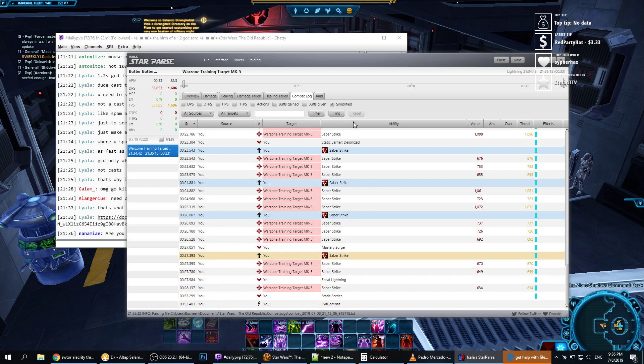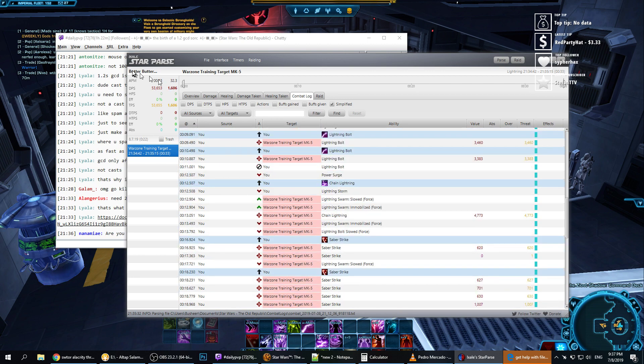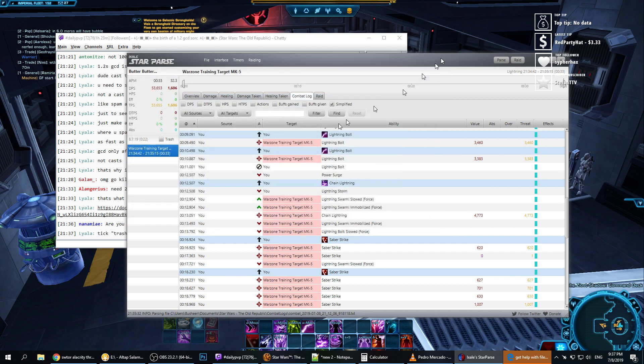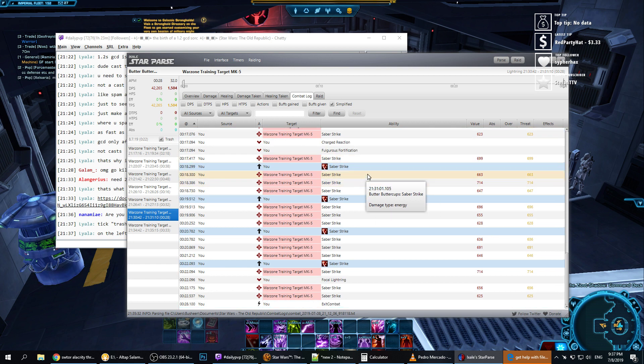How do I go to the previous fights? Why does it only show me one fight? What about more logs? I mean it's one big log, but why is there only one tick of trash? Alright, so let's go to the previous fights and see what we have here with saber strikes.